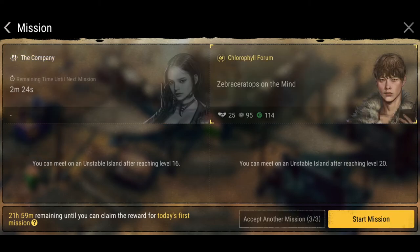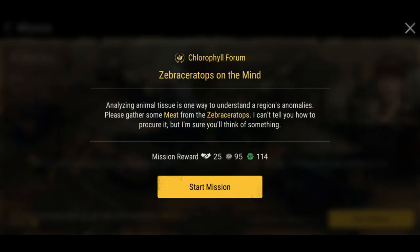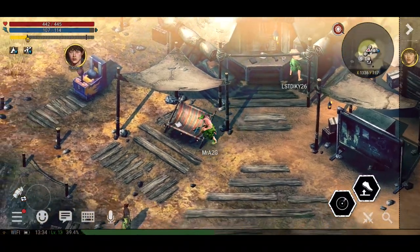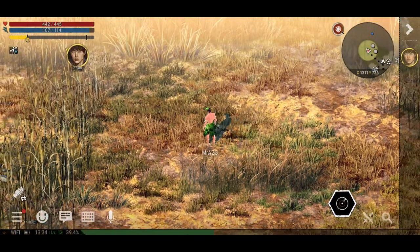There's a timer for the next mission. Shall we accept this guy's mission? Let's do it. Analyzing animal tissue is one way to understand a region's anomalies. Please gather some meat from the zebra ceratops — I can't tell you how to procure it, but I'm sure you'll think of something. Let's go over to this waypoint area — I'm hoping we're not going to run into anything too dangerous.